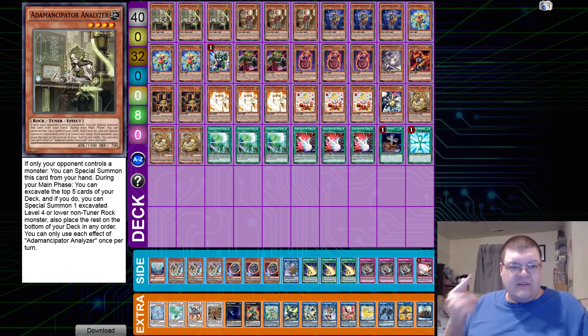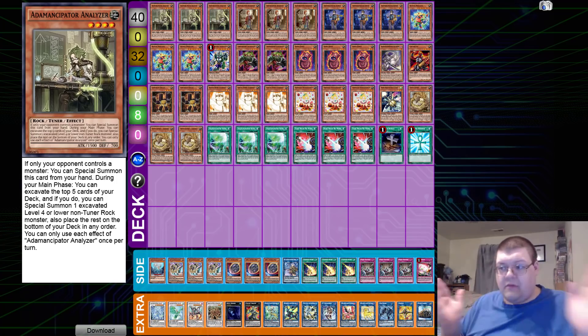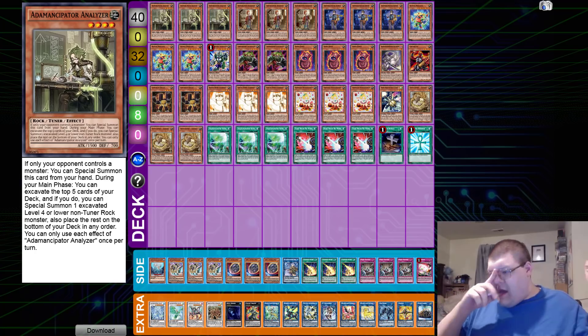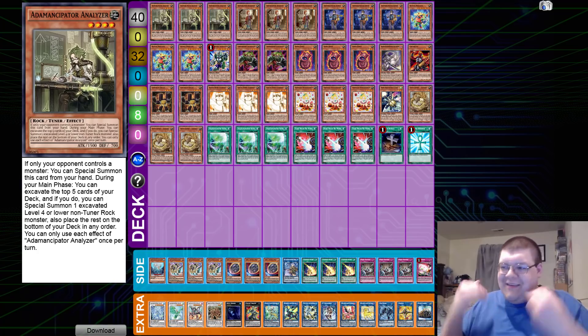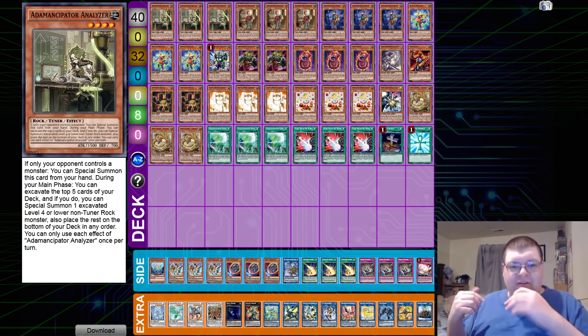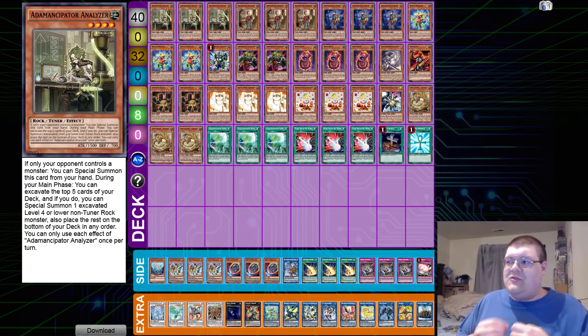The general consensus the community has come to at this point: Synchro Eldlich is the best deck right now. As of this week, May 12th, the best deck is Synchro Eldlich. VFD — the True King of All Calamities — is a problem. Players do have issues running into these things, and that's a pretty big issue for today's tournament.